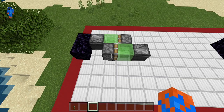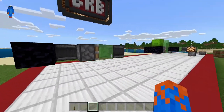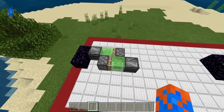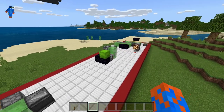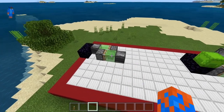First up we have this design over here. As you can see it is only one block high, so it is kind of ideal if you want a flat flying machine. If you want a shorter flying machine, you'll want to use the second one, but we'll get to that one in a second. Let's just finish up this one first.